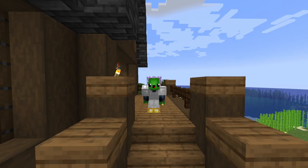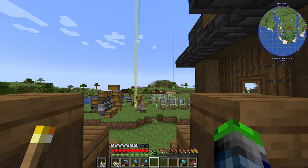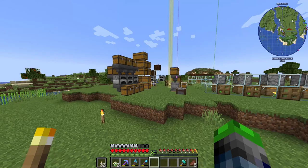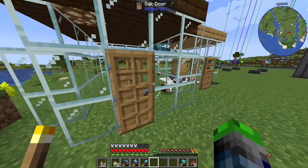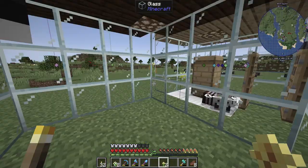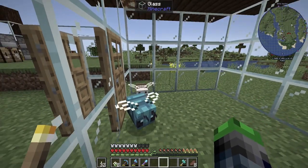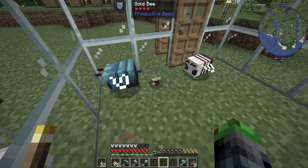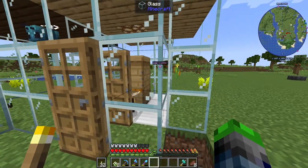Welcome back to All the Mods 7! We have a lot of fun stuff planned for today, but the first thing we need to do is get some gold bees. I actually already have one — he's floating around in there. All I did was take some flowers, clicked the crystalline bee and the mason bee, and pow — out came the gold bee!